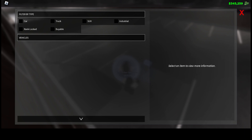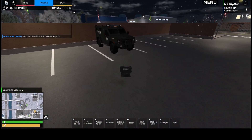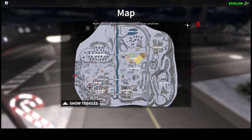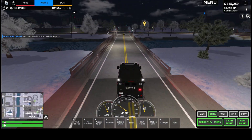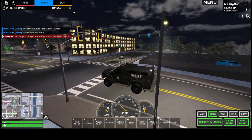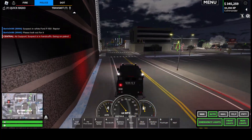We'll just grab the SWAT truck real quick. Combined with our ballistic shield, pepper spray, taser, and patrol sidearm, we should be alright. They're over here — set our marker, turn our siren on. We need to get to this incident quite quickly. So we've got our Bearcat and we're just heading to the scene now.